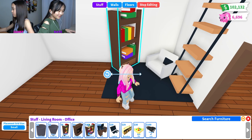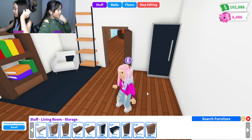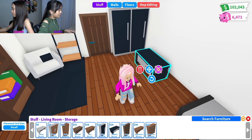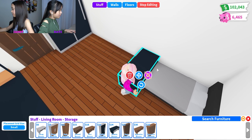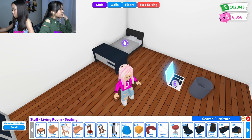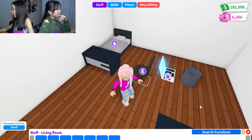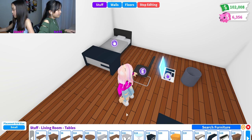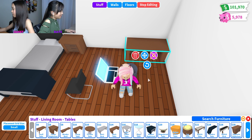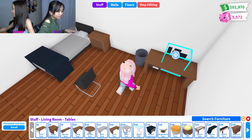Now it's time for the bathroom, then the bedroom. I'm going to put my wardrobe back there — I'm going to put two. Small placement is easier sometimes. In the office section there's a ball pit — that doesn't make sense to me. I'm going to go over to tables because I want a desk. I'm going to find my dresser now — I'll get the cheap desk, I like the desk. I'm putting the trash can right beside the cheap desk and putting a chair over here too.